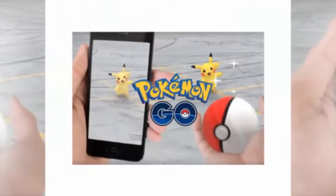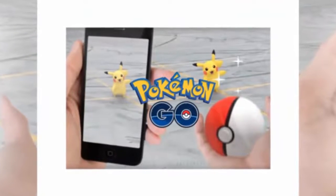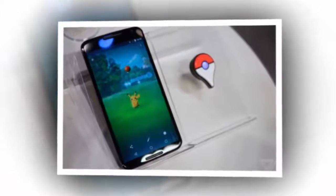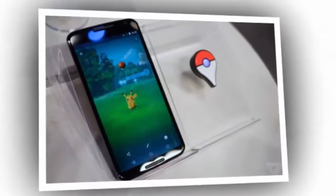As your character level increases, you'll encounter higher level Pokemon in the wild and be able to level up the CP level of your Pokemon more. Different Pokemon are found in different places, so while the Verge office might be infested with Zubats, going farther afield may result in different or rarer Pokemon.